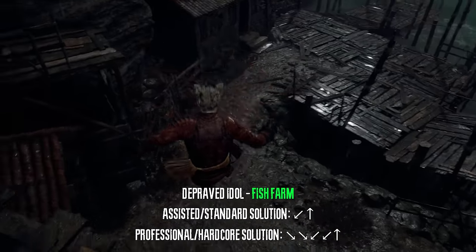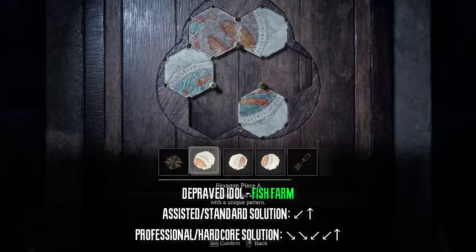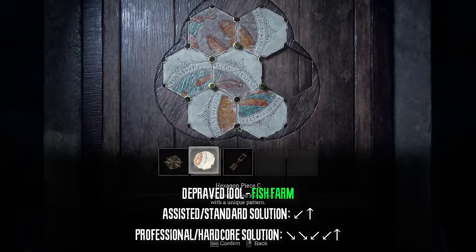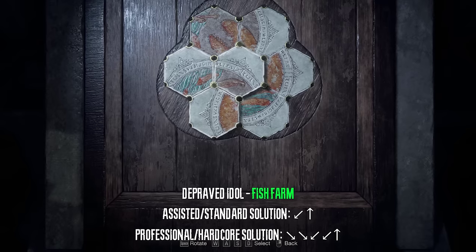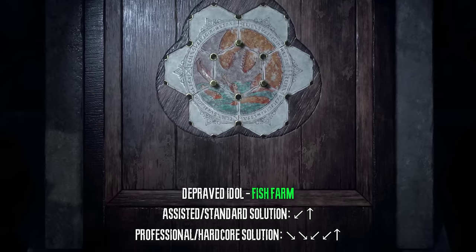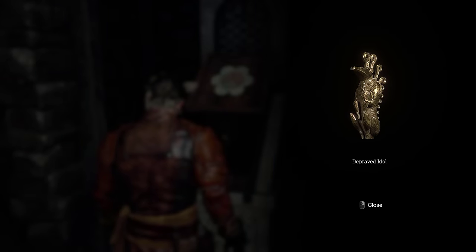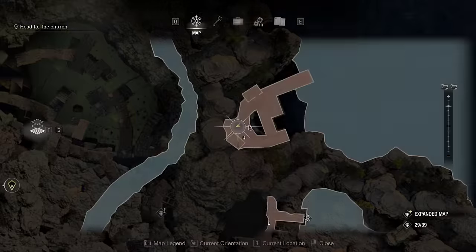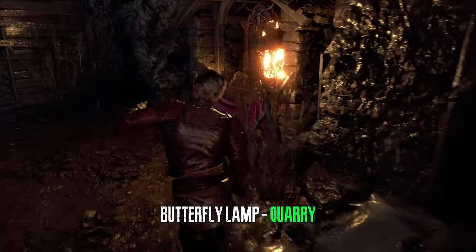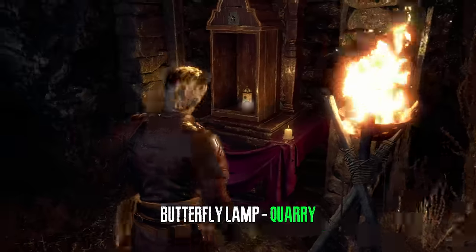Immediately after, right before we go to the giant, we can finally solve the hexagonal pieces puzzle. There are two solutions: in assisted difficulty the solution is bottom once and top once; in hardcore and professional it is bottom right twice, bottom left twice, and top once. On our way to fight El Gigante we can encounter a way shrine, open it, and get the butterfly lamp.